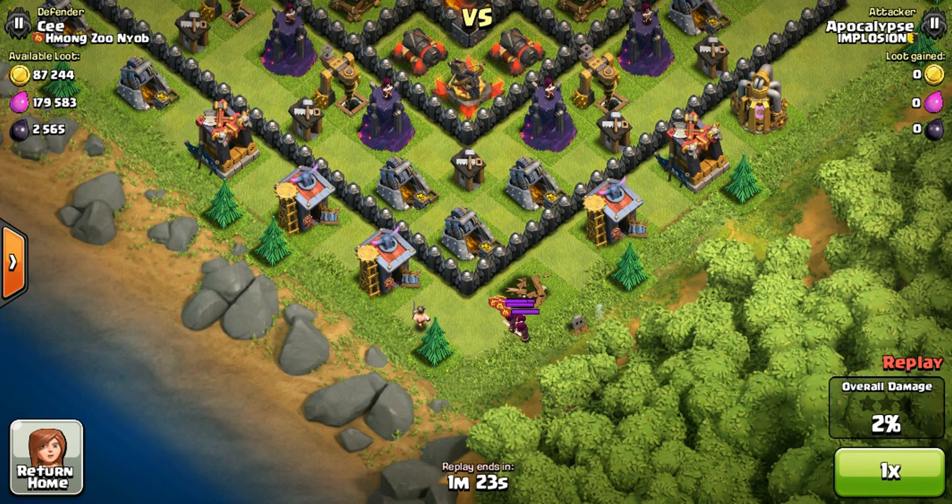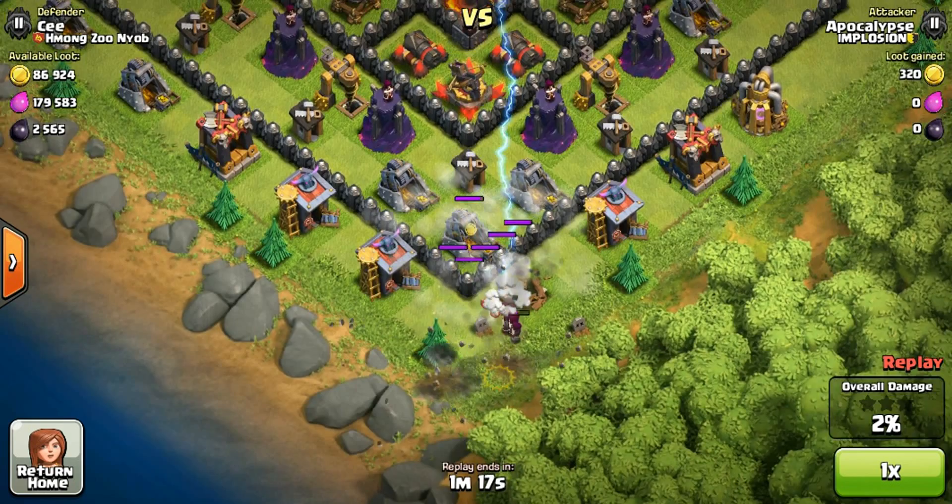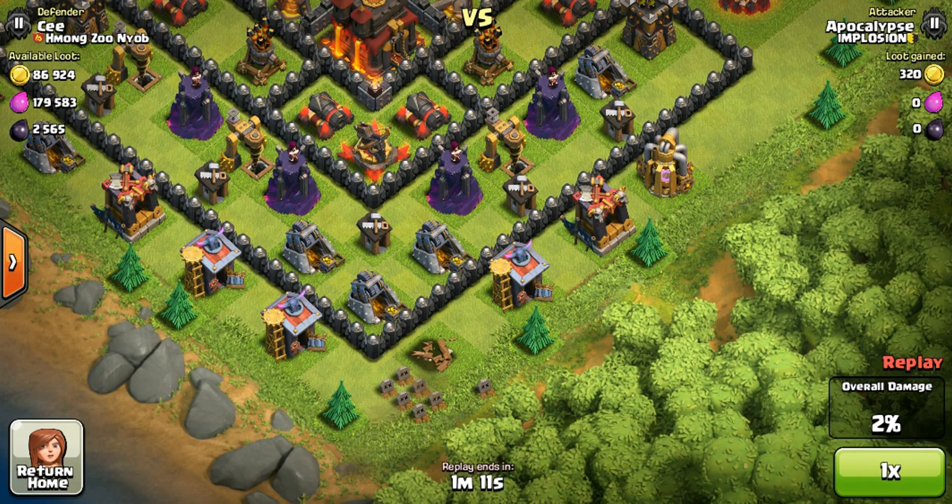Once the clan castle troops are lured and grouped together, I drop my lightning spell on the south or southwest end of them, and that usually takes care of all of them. Keep in mind my lightning spell is only level five, and that spot always works for me — or most of the time at least.